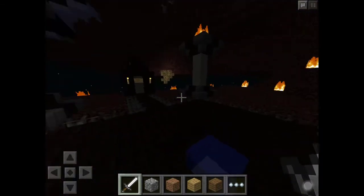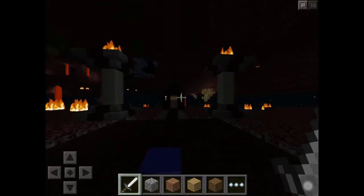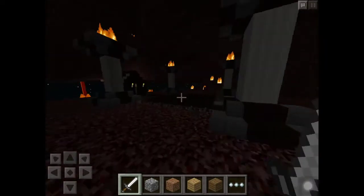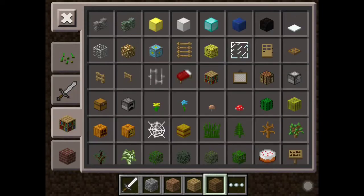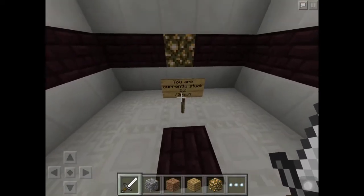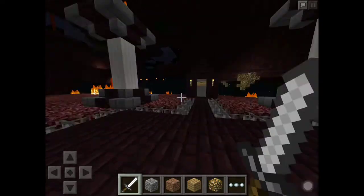Okay, so we are here. Everything has loaded pretty much, and I'm not lagging at least. So this is the spawn at nether, and you spawn here. If you somehow would get stuck, you would fall down through the ground. And then there is a sign here — it's very dark down here just because everything is loading and unloading. And you are currently stuck — do slash spawn and then you will get teleported back up here. There is a little water pit here so you don't take damage.